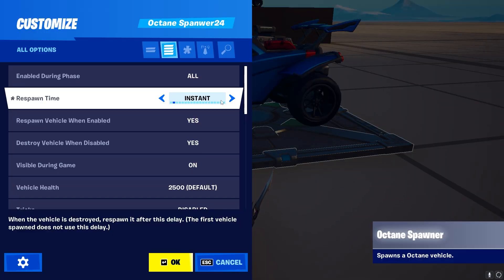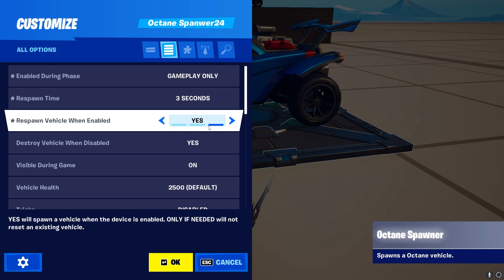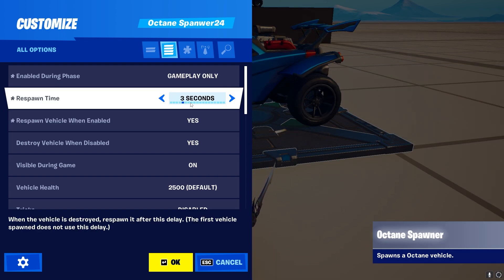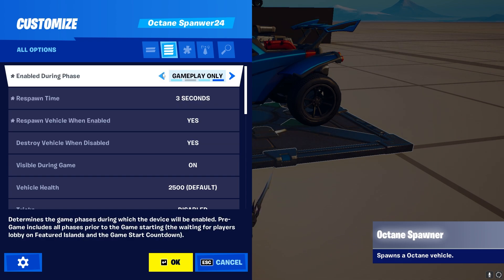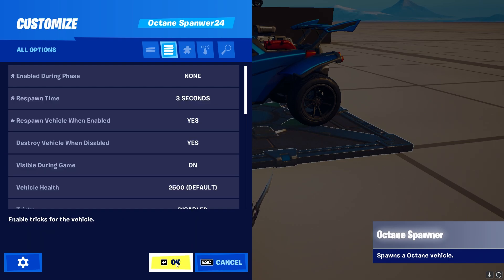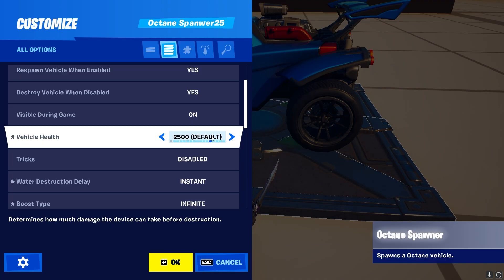Respawn Time is pretty self-explanatory — it respawns the car when destroyed after a certain delay. Respawn Vehicle will always respawn the vehicle if the vehicle is enabled. Destroy Vehicle means the opposite — as soon as the car gets disabled, the car will get destroyed. The Octane health setting is also self-explanatory; however, if you use Rocket League cars and a supersonic demolition, the car will always explode no matter the health value — except if set to indestructible.